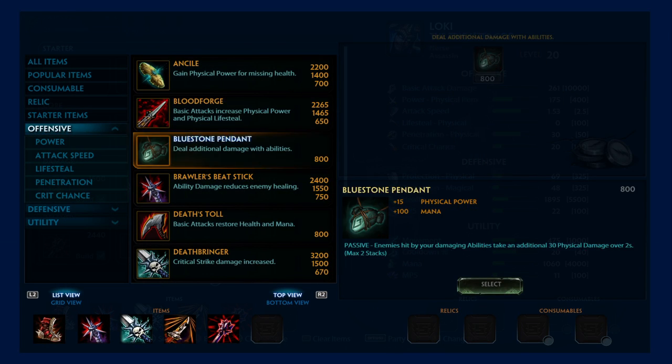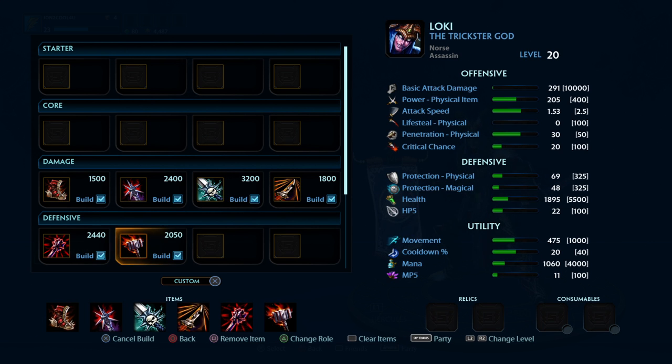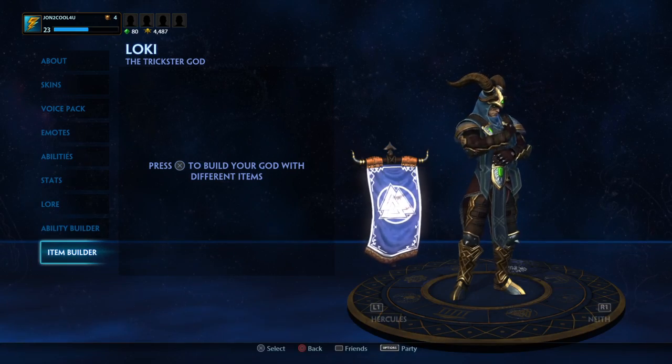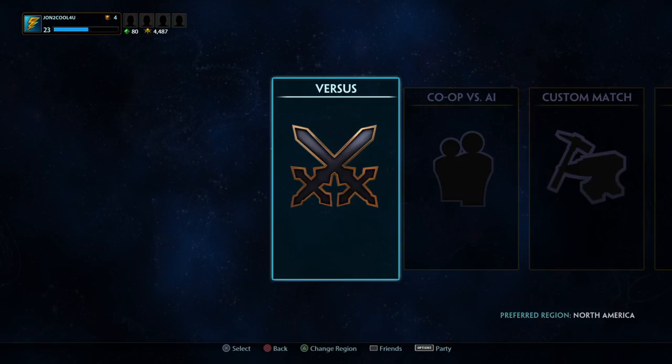Last but not least, in the same category, is Titan's Bane — all your physical attacks gain 33% physical penetration. That is my Loki build, and if you like it, hit that like button. If you don't like it, then you watching this video really helps me out regardless. I'm going to show you what it does in an actual match against AI.